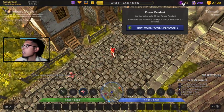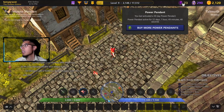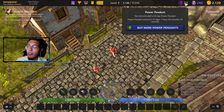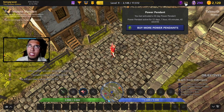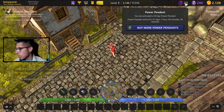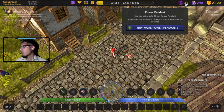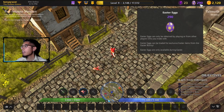On the top left of the screen you can see the power pendant. If you activate it, it gives you different types of boosts. Mine is a 30-day trial. You can get these for free, or usually the 30-day one costs around 23 to 30 dollars. As you progress, you can use gold coins earned in the game to buy it.